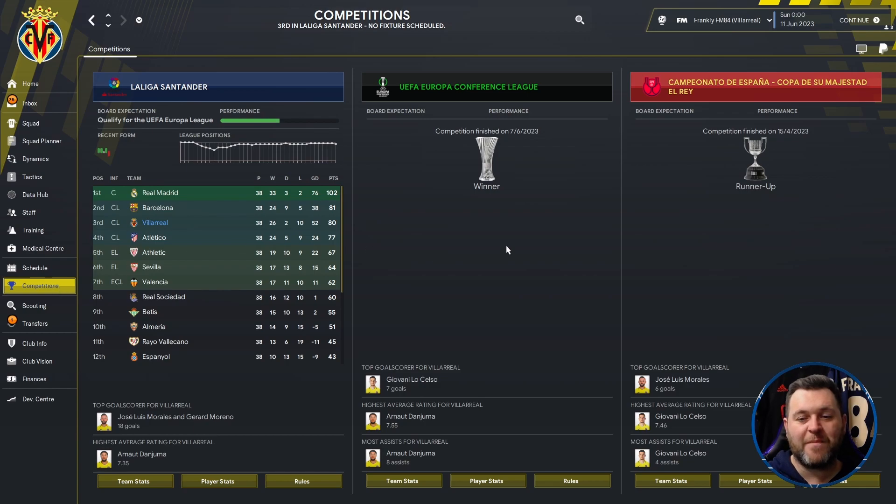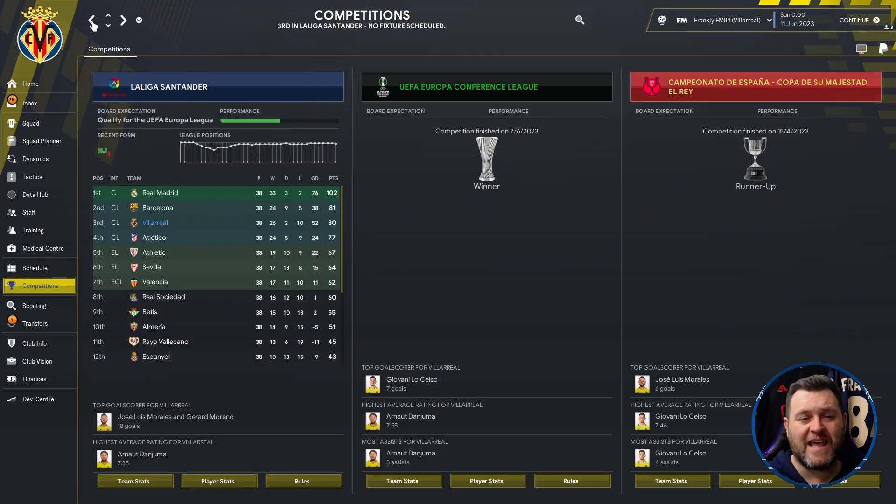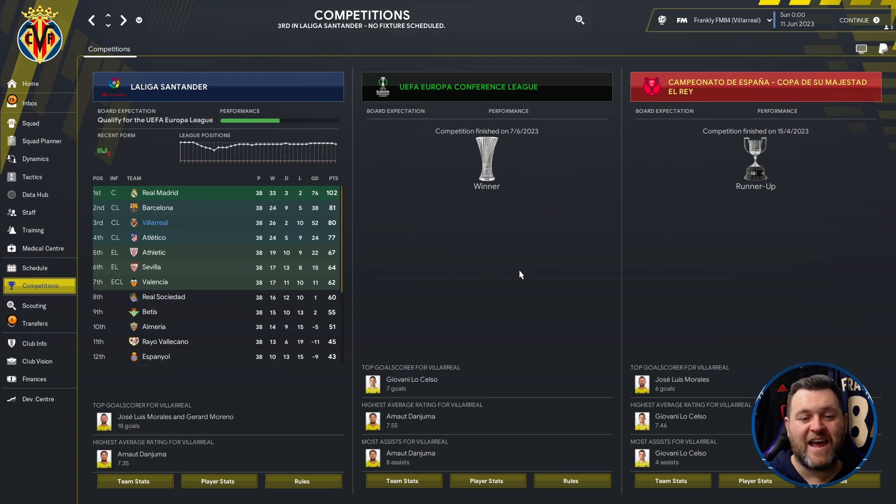Looking at the competitions tab for Villarreal, they have had a very successful season. They finished runner-up in the Copa del Rey, where they got hammered 5-1 in the final, but they still made it there. And even more impressively they got to the Europa Conference League final and won it, beating Fiorentina 3-0. So we have Villarreal in 3rd place in the league, Europa Conference League winners, and Copa del Rey runners-up.